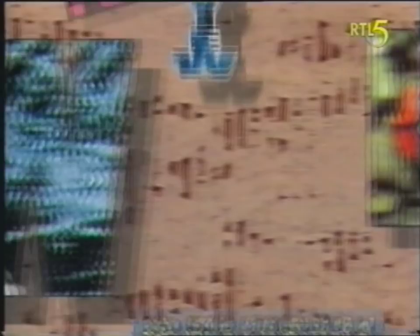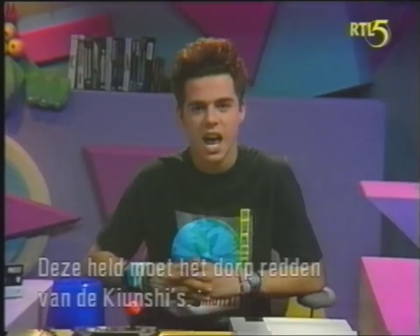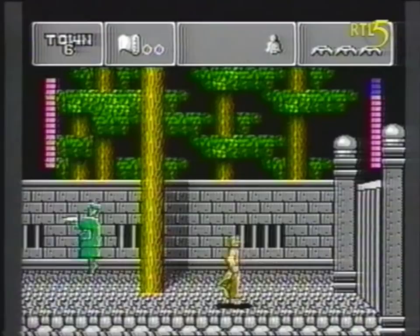And now, Phantom Fighter for NES — it's a cool kung fu game that starts you out as Kindu, our hero. It's up to him to save the village from the Kyunshis. There are eight villages to guard, and each one has houses, temples, graveyards, and a kung fu training school. The temple is for rest and peace; the school is for training and fighting. When you're fighting a Kyunshi, you have to track both his life energy and yours — if yours runs out first, the party's over.